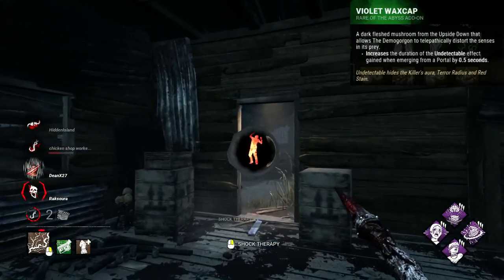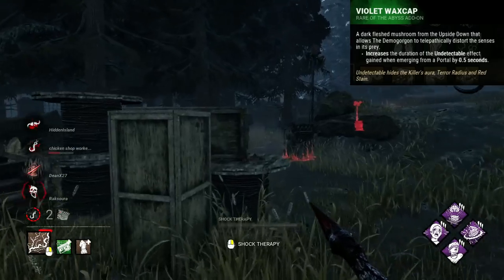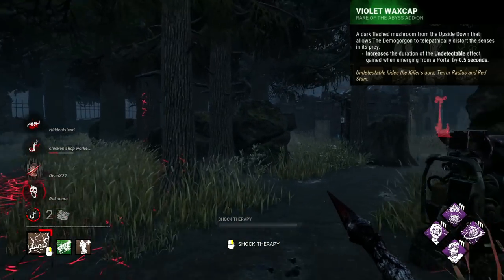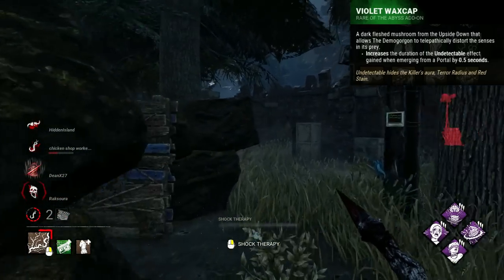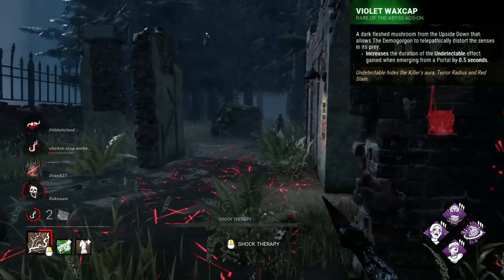Demogorgon I would go with the Violet Wax Cap. This add-on changes the duration of the undetectable status from 3 seconds to 3.5 seconds after exiting a portal. It's always been this way and has somehow never received a change.